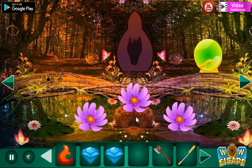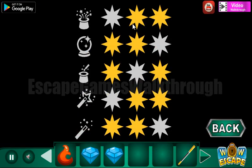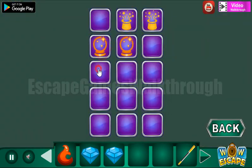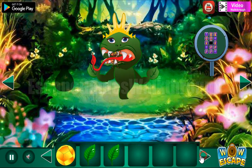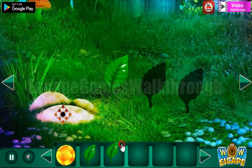We now have all three flowers to put here — get the first fire. Next we can break this globe with an axe, and we have a pattern where we need to remember the position of yellow stars and repeat the same positions here. We've got the plant.